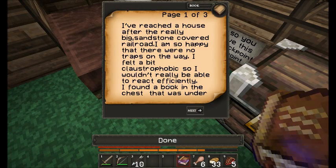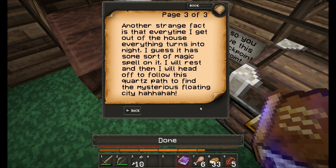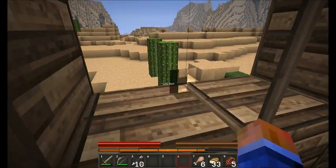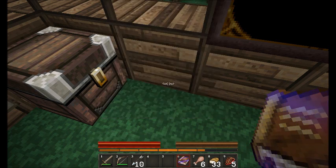Note 6: I have reached a house after the really big sandstone covered railroad. I am so happy that there were no traps on the way. I felt a bit claustrophobic so I wouldn't really be able to react efficiently. I found a book in a chest that was under a glass pane that worked as a cloak. It had some notes of the previous inhabitant of this house - it spoke of some floating city made of quartz. I did notice a path made of quartz but I really don't think that something like that could exist. Anyway, another strange fact is that every time I get out of this house everything turns into night - I guess it has some sort of magic spell on it. I will rest and then head off to follow this quartz path to find the mysterious floating city. They said there was some kind of secret chest around here. Oh look, we can smash the glass. There's bread - I am leaving some bread behind in case any poor soul ever comes by this place again. I am going after the so-called floating city made of quartz.